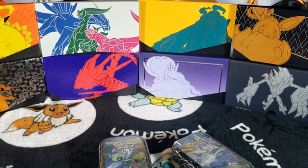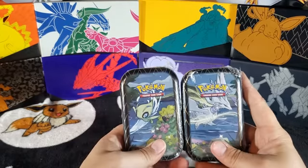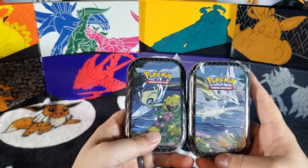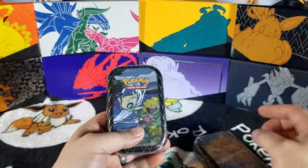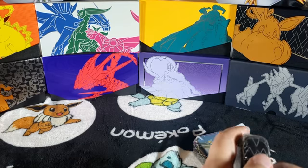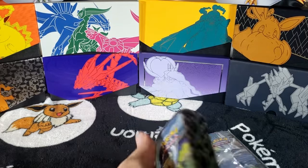Hey everybody, this is TJ from Lojo Vits back at you with another video. This time we are going into a smaller video — this one just has two of these metal tins from Shiny Fates: Celebi and Reshiram. Let's get this going, let's open this up and see what we can get inside.